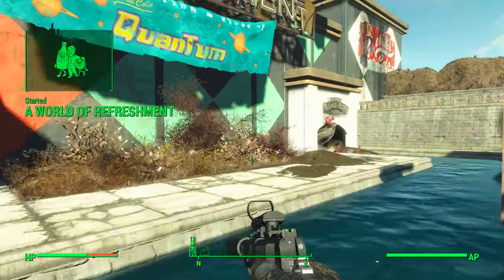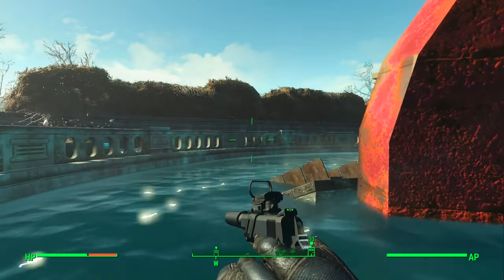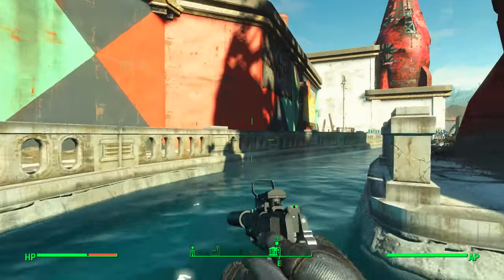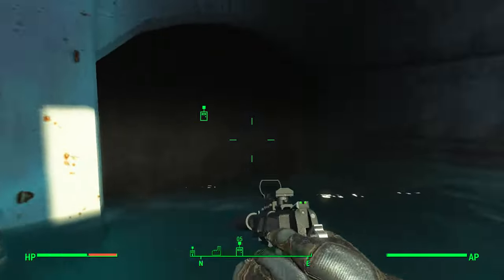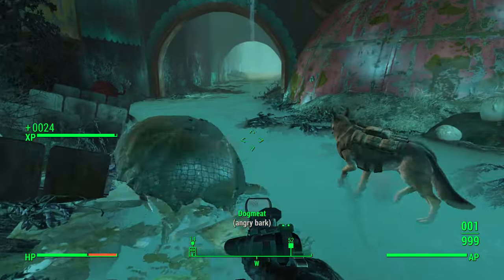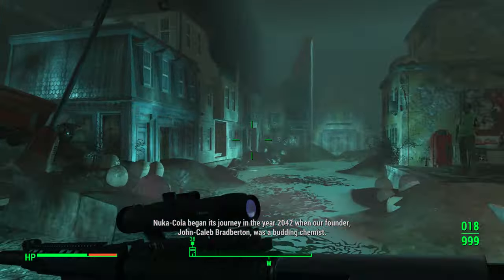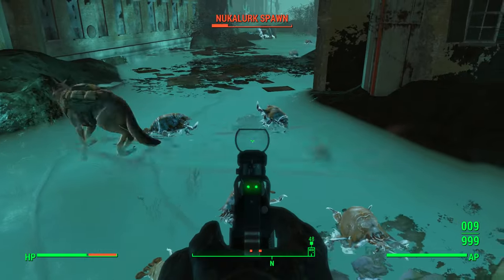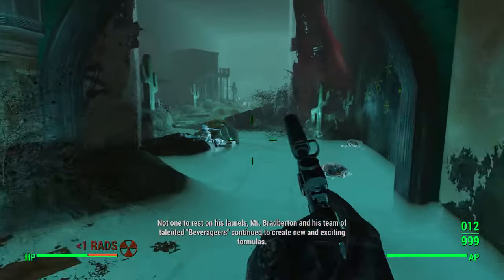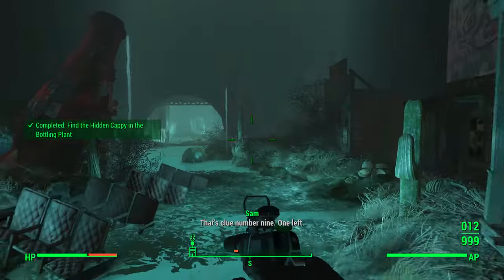The last one — we're going to the World of Refreshment. Jump in the Quantum River and just follow it around; the Cappy is going to be right there. There are some tough Mire Lurks in here so be very cautious when you first come in. Kill these Nuka Lurks and run straight in, come right around this corner, and right behind this Western building on the left is the final Cappy.